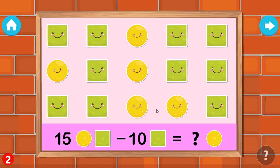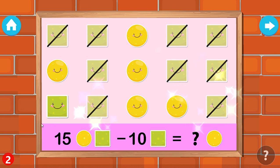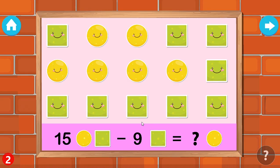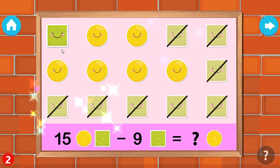Touch the squares to remove them. One, two, three, four, five, six, seven, eight, nine, ten. Excellent! Please choose your reward. Touch the squares to remove them. One, two, three, four, five, six, seven, eight, nine. Brilliant!